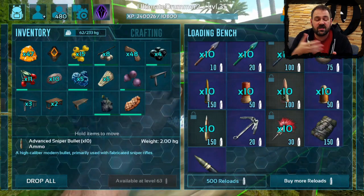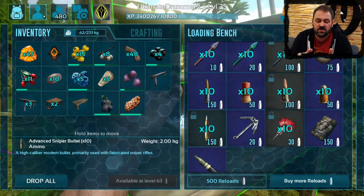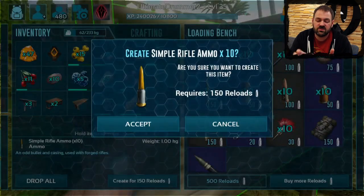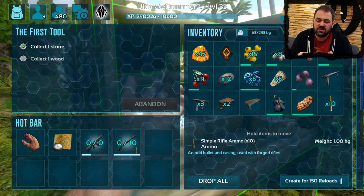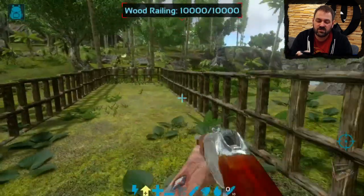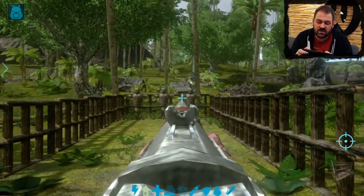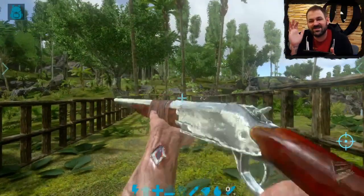For now I've got this long neck rifle equipped and I need some more ammo for it, so we're going to grab some simple rifle ammo — create that for 150 reloads — and it goes straight into our inventory. Now I can scroll over, equip my long neck rifle, and do some target practice on these training dummies. And that, my friends, is the loading bench in ARK Survival Evolved on mobile. Thanks everybody.